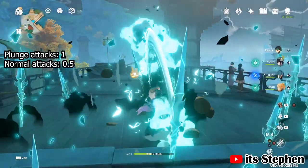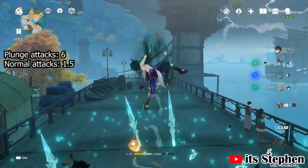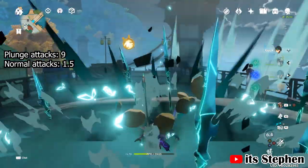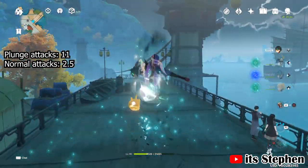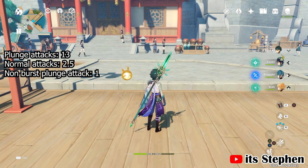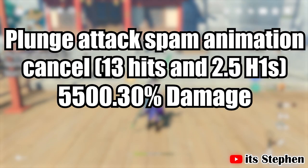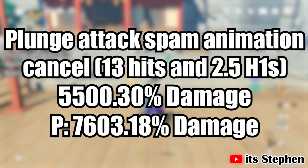The plunge attack spam animation cancel is the cream of the crop — this is where your money is if you want to spam plunge attacks. Using this, you'll do a whopping 13 plunge attacks, fitting in an extra 2 compared to no animation cancelling. The H1 hits are very random when you do this because you are spamming jump and attack. However, on the odd chance you will get a squeeze of the first part of the H1 attack, so it can proc Fischl's, Jingyun's, and Beidou's burst, though it is somewhat unreliable. When spamming this, I got in 4 halves of H1 attacks, basically equating to 2 H1 attacks. The damage you will deal is 5,500.02%, or 7,603.18% if you land the plunge damage.